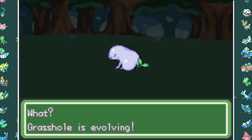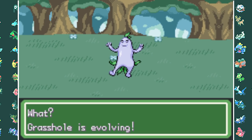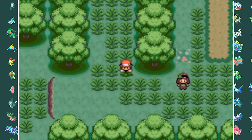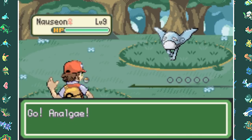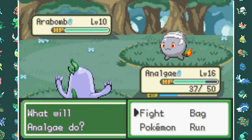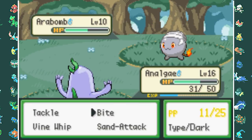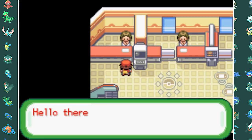We go to Viridian Forest to level up Grasshole, and it evolves into Analgi. As we try to leave the forest, our rival appears again for a battle. We easily take care of his first Pokemon Nauseon, a Poison type, with two bites. Last up is his starter Arabom, which also falls in two bites. As we reach the next city, it's time for our first Wonder Trade.